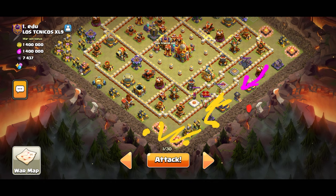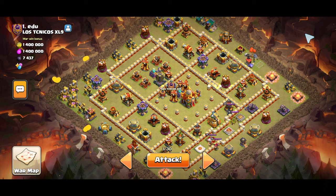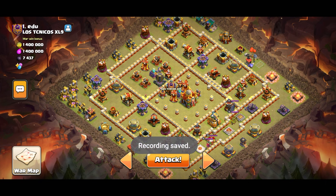I'll place the log launcher right here so it goes straight to the town hall and activates the invisible towers. And while that's going on in the center, I'll just sprinkle in some kickers over here, and that should be good. Really simple plan, hopefully it goes good. If not, well, I tried.